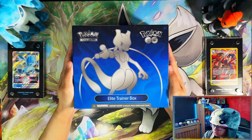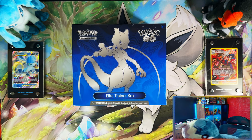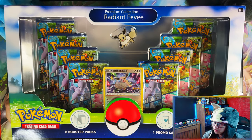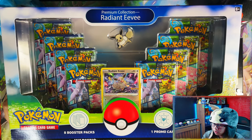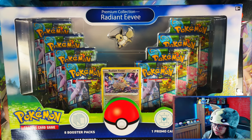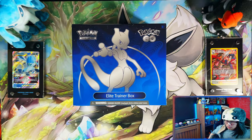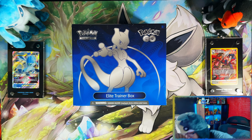Here's the Pokemon Go Elite Trainer Box and here is the Radiant Eevee Premium Collection. I'm going to open the Elite Trainer Box first and then I'll do the Radiant Eevee next. So let's leave this on the side for now.